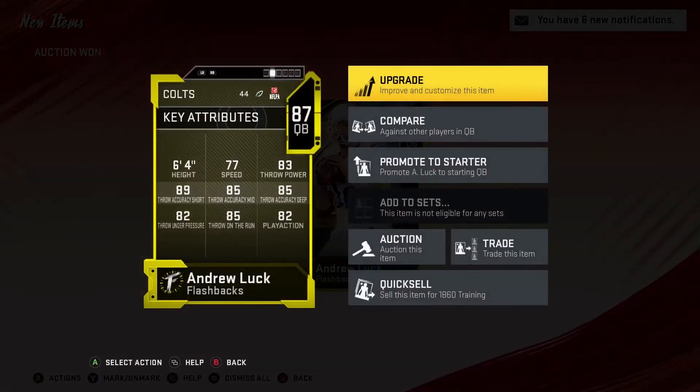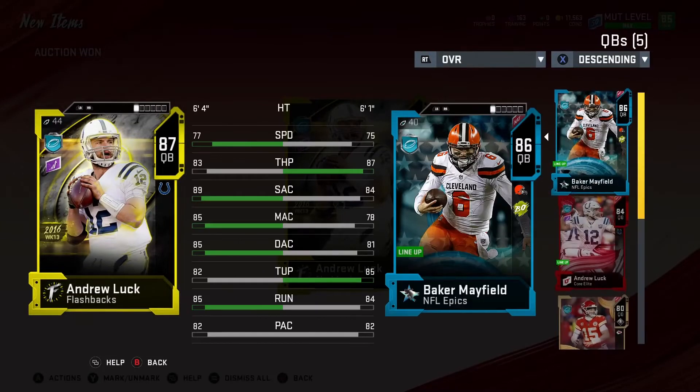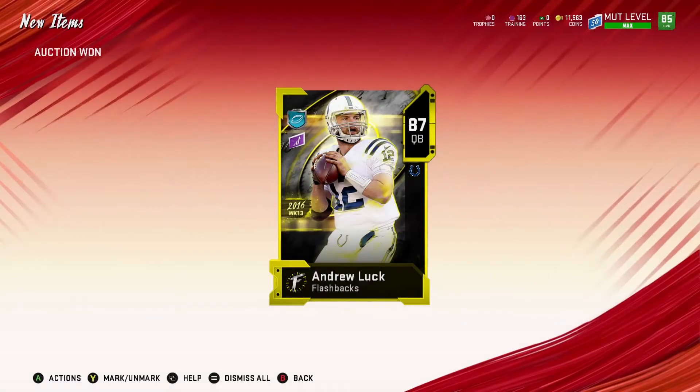Look at his accuracy. I'm going to compare him before I even start pairing him up, then try to power him up. He's got 77 speed, 83 throw power — the throw power is decent. But look at this: 89 throw accuracy short, 85 throw accuracy mid, 85 throw accuracy deep, 82 throw under pressure, 85 throw on the run, and 82 play action. This is a balanced quarterback, so I'm happy with the decision.